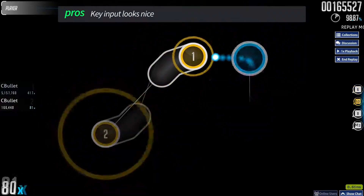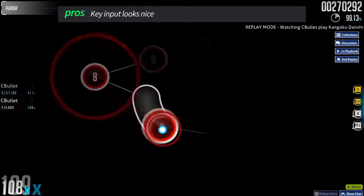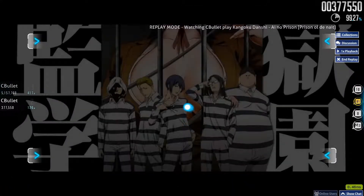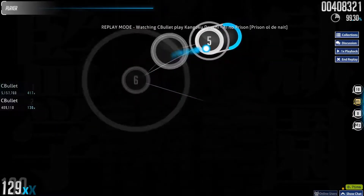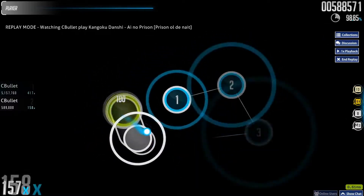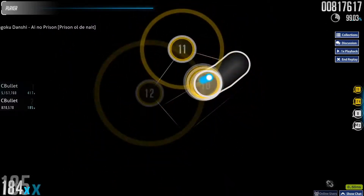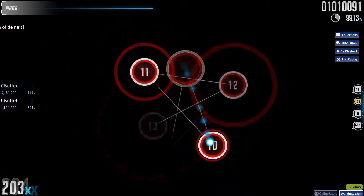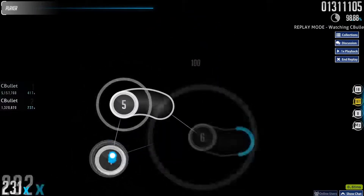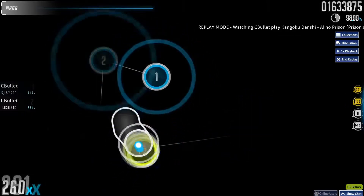The key input looks great and uses the same circle that was used in the back button. I like the blue light on the side that gives a kind of backlight effect to the key input. Though most of you never really pay attention to this part of the skin, or even know that it was skinnable, the numbers on the scoreboard on the side are customizable — and Indeketsu is one of the skinners that has them skinned.